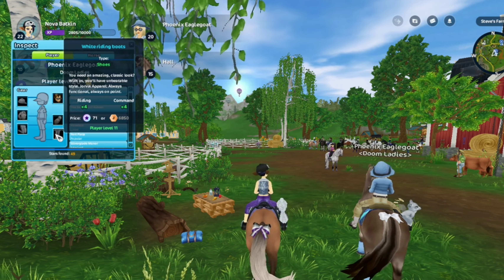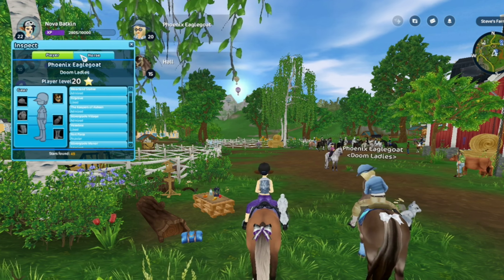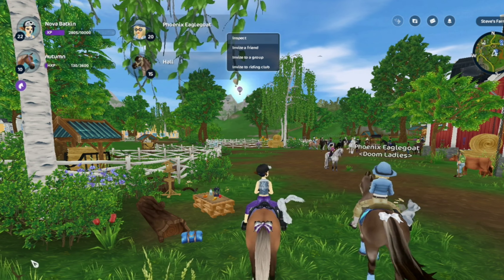And you can see the prizes. Is that new? Have we always been able to see the prizes on things? I don't know, I don't inspect people, but anyway. That's how you inspect. You can invite them — you can invite them to a group or a ride club.